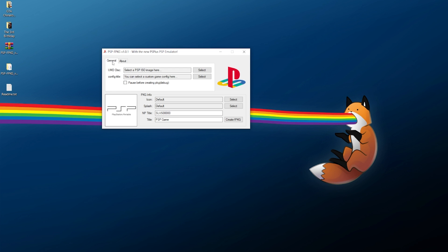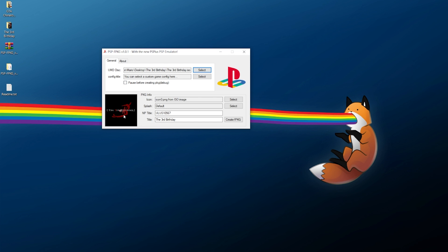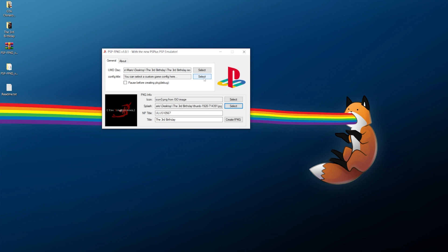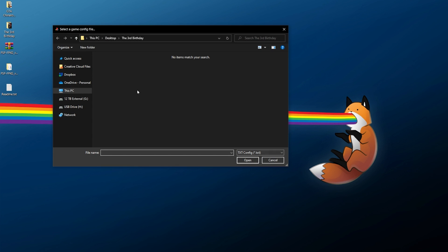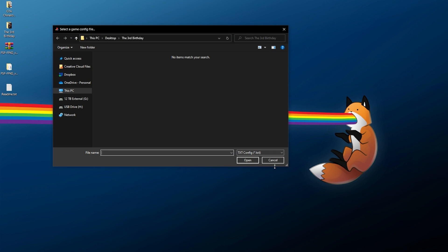The application is pretty easy to use and set up. Check out the General section and the About section with all the credits. Go back to General and first we need to pick our game - click Select and find whichever ISO you'd like to use. In my case I'm using The Third Birthday. It automatically grabs the default icon0.png, the NP title, and the title the ISO actually has. For the icon and splash screen you can keep the defaults - I'm keeping the icon the same but for the splash screen I'll click Select and grab my own thumbnail. There are also custom configurations: clicking Select looks for a custom text configuration file. At this early stage there don't seem to be any custom configurations out in the wild yet, but in the future there will likely be recommended text files you can pair with these games.